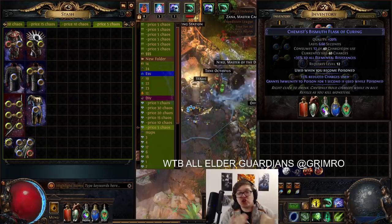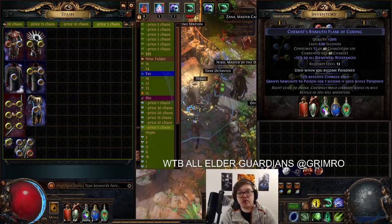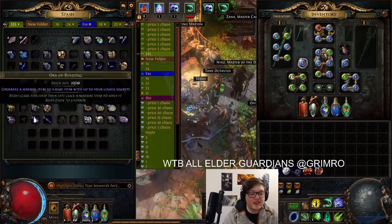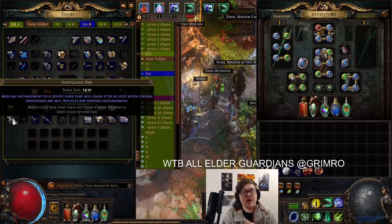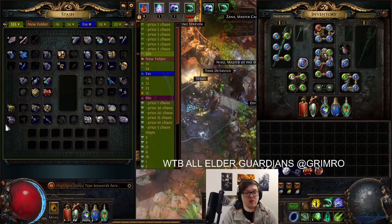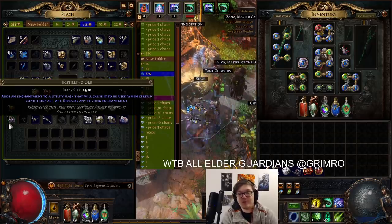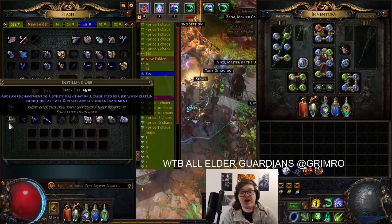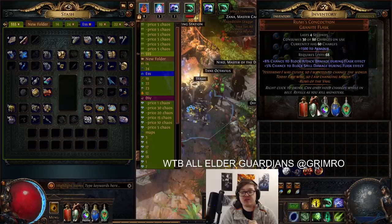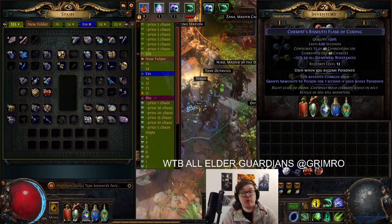Let's talk about how I got the trigger on this flask. It says 'used when you become poisoned.' The way you get this is by using instilling orbs, which are the new currency — they're reasonably common, probably about as common as glassblower's baubles, with instilling orbs being a little bit rarer. You can basically just roll it on the flask. It took me about 30 attempts to get 'poisoned' and ignite took me about three. It's basically just RNG, but overall you can roll some pretty overpowered flask modifiers which make you basically ailment immune for most purposes, which is pretty damn strong.